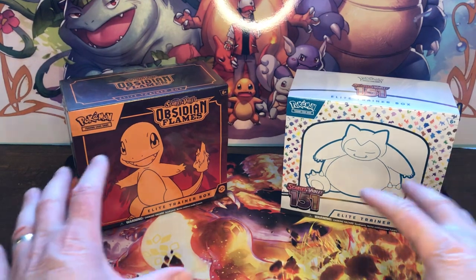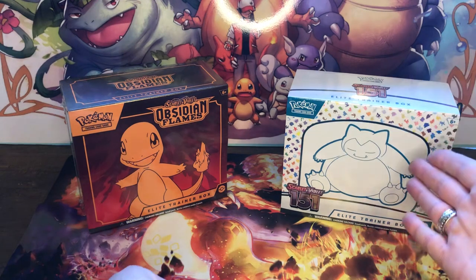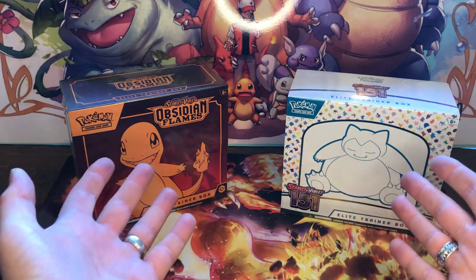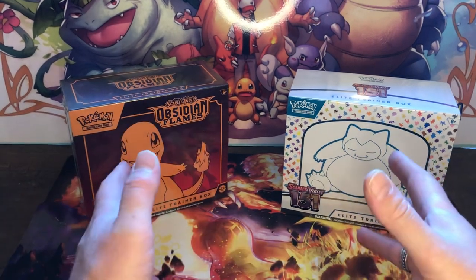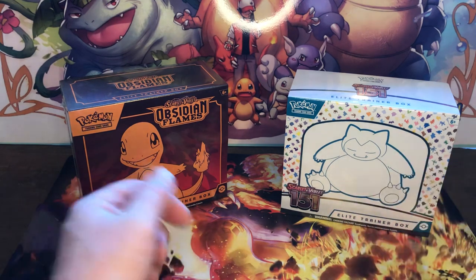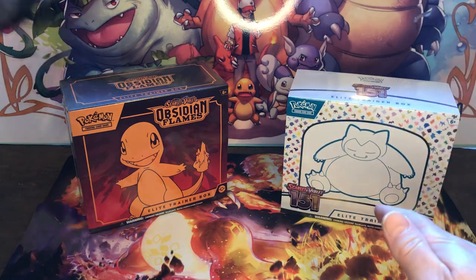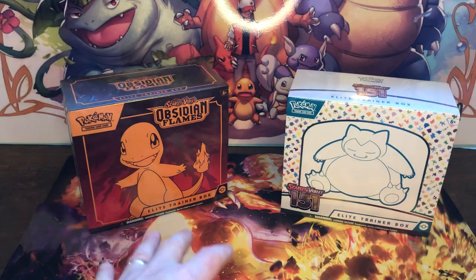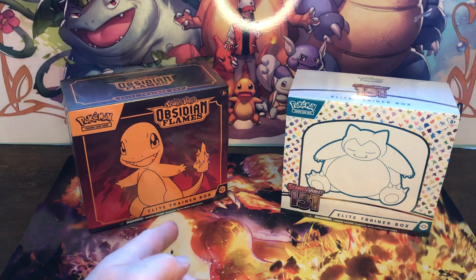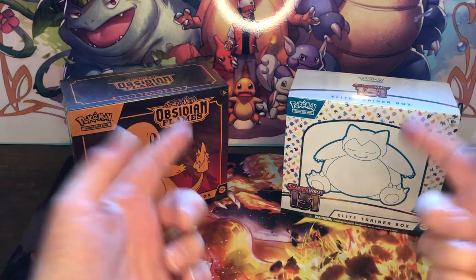Hi guys, welcome back! Today we have one Obsidian Flames and one of the new Scarlet Violet 151. I'm going to open up both, stick them both down, then open one pack of each and see what we get. I haven't opened any of these before so it's a first for me, and I'm still chasing a few Charizards. I'm having a little competition with myself - which one's got the best pull?